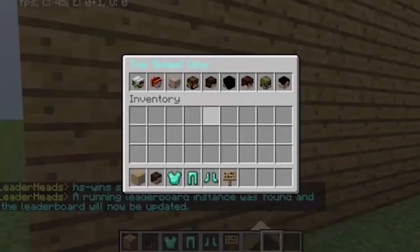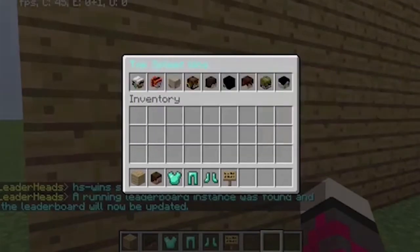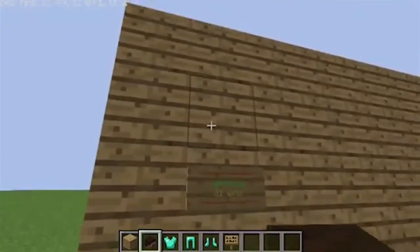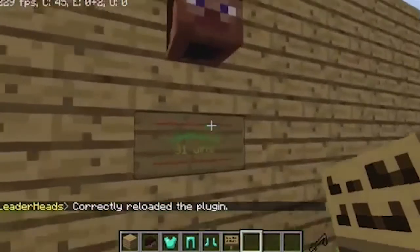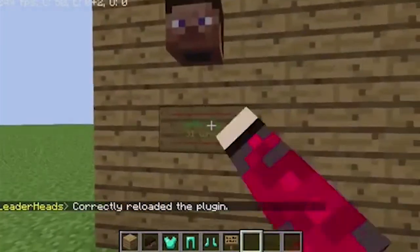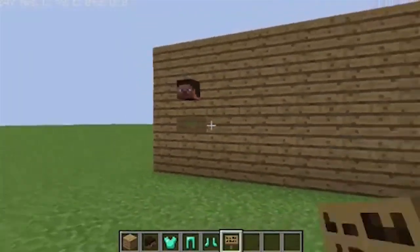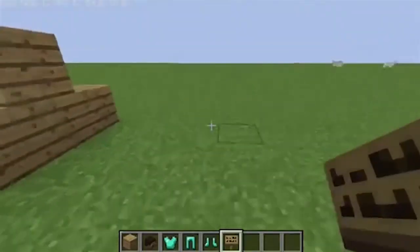Boom, it will show the player and how many wins. If you right-click on the sign it will show you all the way up to nine players. I'm second place with 28 wins. Now if you want to, you can always put a head up top, and if you do /leaderheads reload — or whenever you reload your server — it will update and put the first player's head on top, but right now it's being a little glitchy.